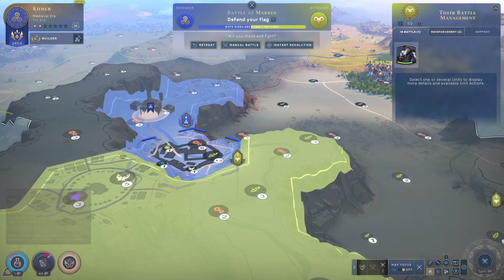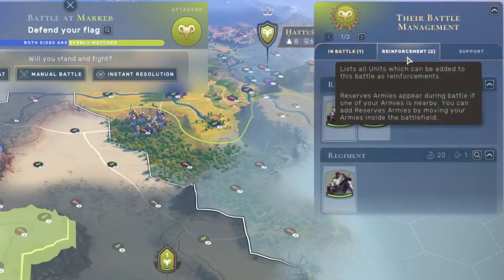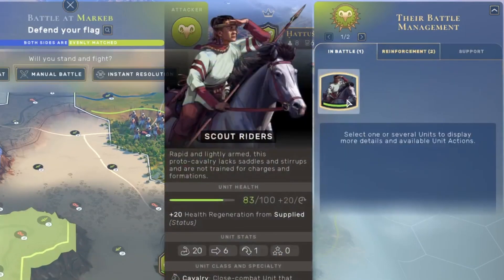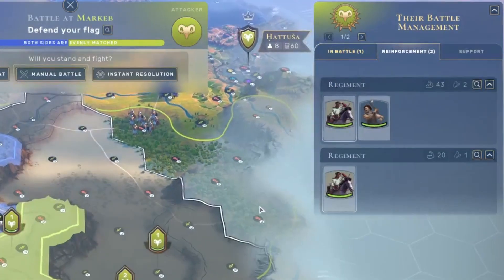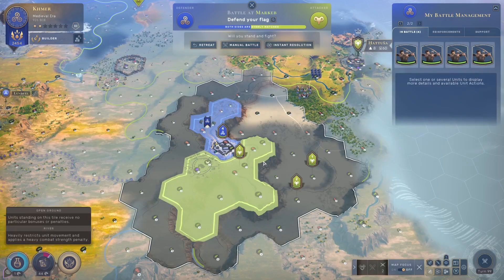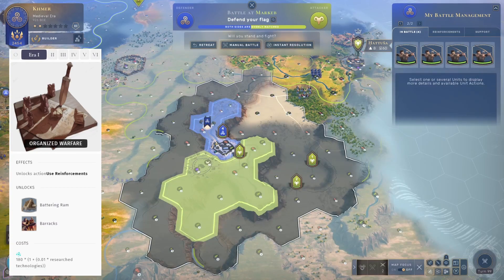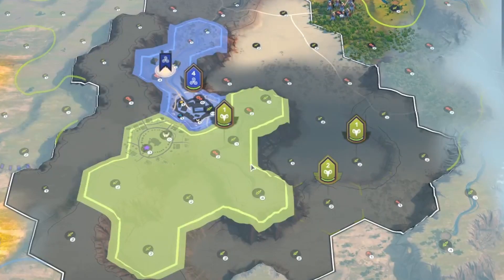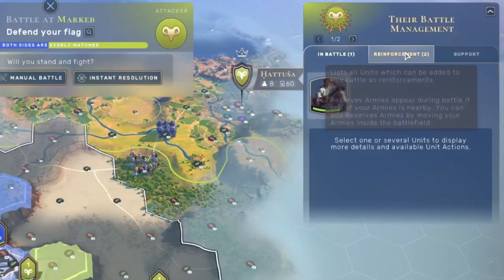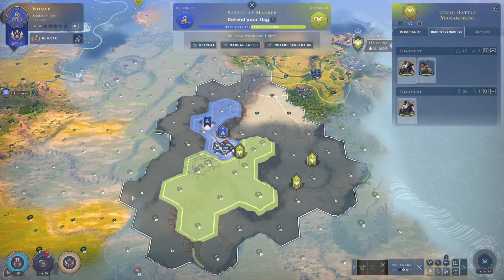That leaves me no room to expand my spawn area in that direction. On the left side there's a cliff, and you cannot climb cliffs with your units. My spawn area will be behind me. You can also see he has some reinforcements — here you can see which armies are in battle and which are reinforcements. Those reinforcements are unlocked with a certain technology, so in the beginning of the game you will not be able to join other armies into the fight.